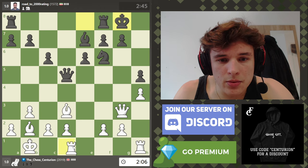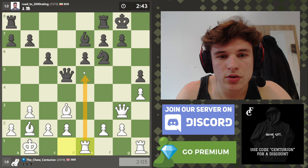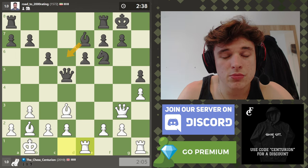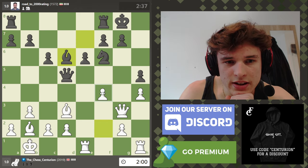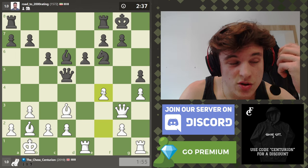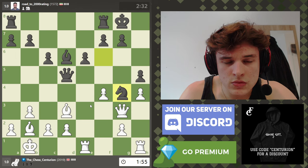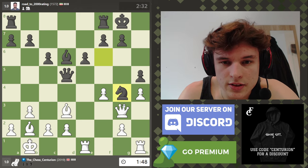He goes for it — castles. I'm going to go rook d to e1 because rook to e5 looks pretty tempting. Now bishop d6 is what my opponent plays. I think f4 should work just to block the attack. Knight g4 — okay. How do we continue?